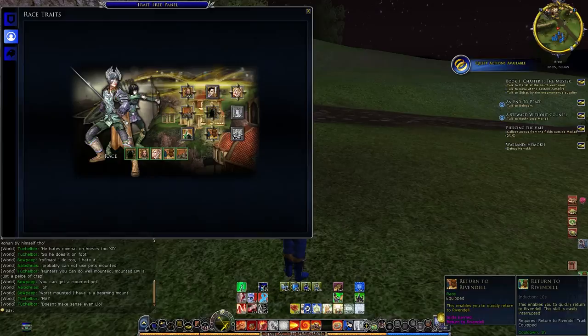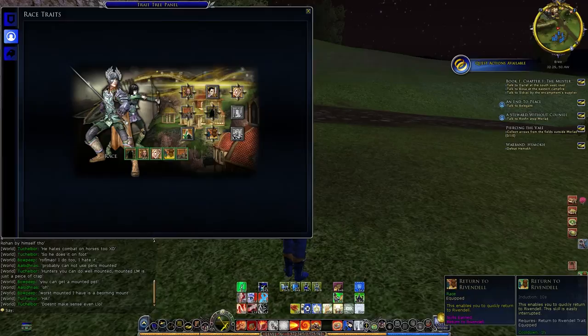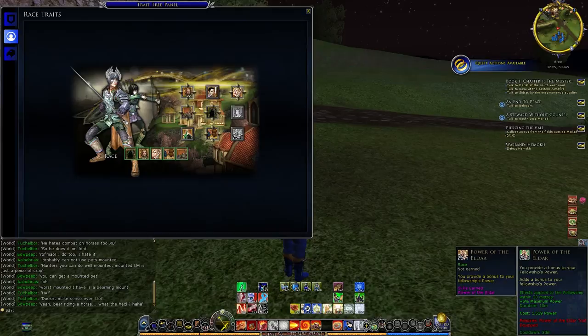Here's the elf's travel skill — it's Return to Rivendell. That's kind of out of the way of everything, but can be handy if you need to go that way, and they're easy to switch out. The last one is a plus five percent maximum power to your fellowship for 10 minutes. It has a 30 minute cooldown. That can be okay, especially if you have some that might need power in your fellowship. That is it for your elf. Thanks for watching everyone.